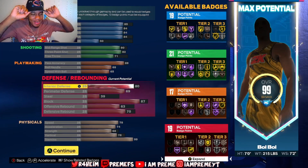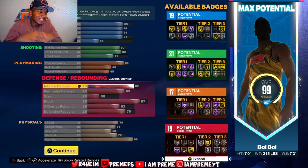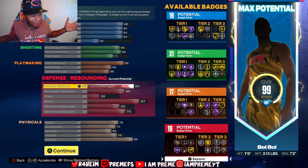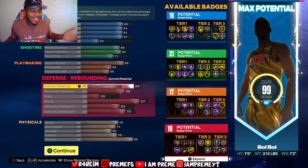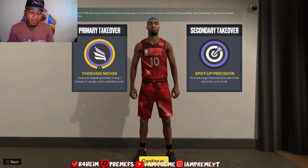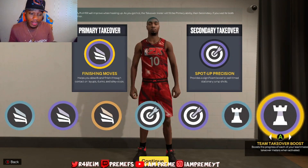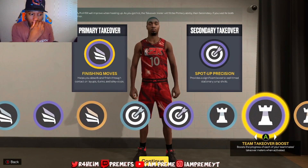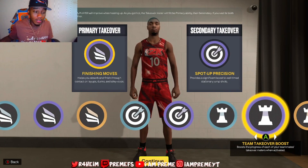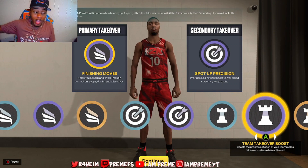Going down to the physicals: 78 speed, 74 acceleration, 68 strength, 76 vertical, 99 stamina. Let me know something — on a seven-foot power forward, global build, y'all rocking with it? This ain't cold? You cannot tell me this is not cold. These are my takeovers: Finishing Moves and Spot Position. You could also go Team Ratings Boost — that's not bad. Bobo is a playmaker in the flesh, so if you want to help your team out, go Ratings Boost or Badge Boost.